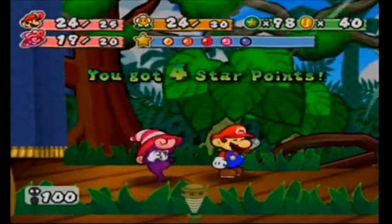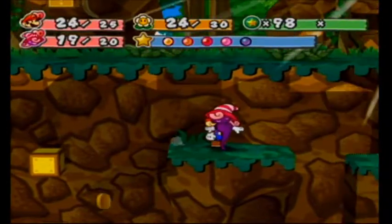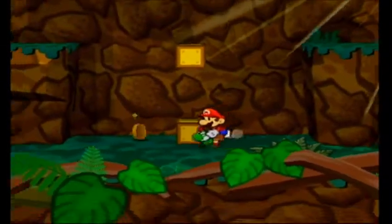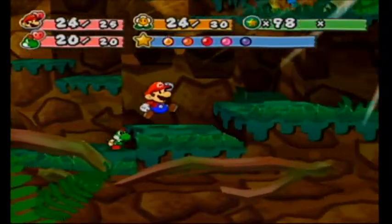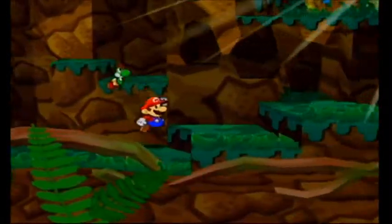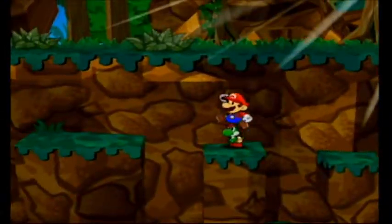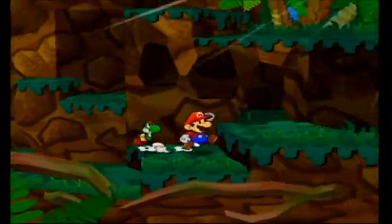Press A to get the stylish move as soon as she pops up out of the ground. Unfortunately, Keehawiki does suffer a little bit from the Twilight Town Syndrome, where there's a lot of backtracking through the jungle over and over again. However, once you get to the dungeon, you don't have to do that anymore.